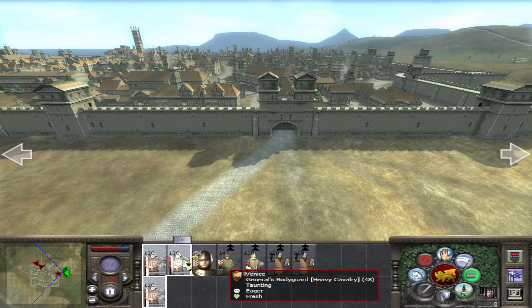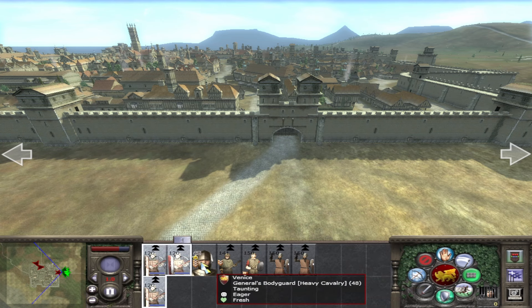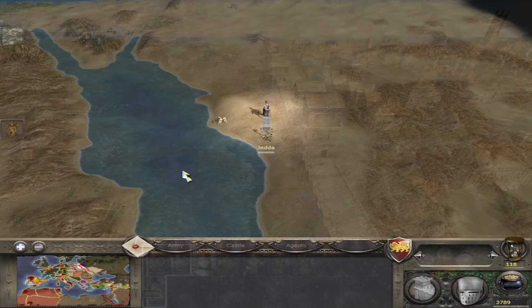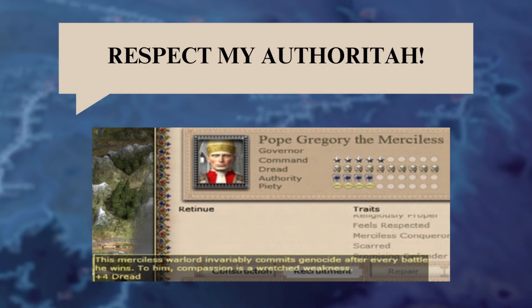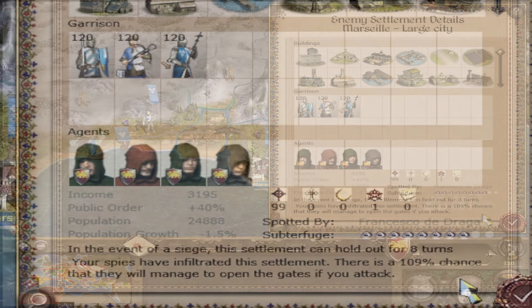If a settlement was poorly defended, it means you can take it straight away and avoid there being any reinforcements coming to help. Also, if you're a Catholic faction, the Pope often gets quite protective when another Catholic faction is getting smaller and smaller and will sometimes issue what I think of as a cease and desist mission — that you will be excommunicated for attacking them. If you can wipe them out in a single turn using spies, you can avoid this happening. If you infiltrate a settlement with several spies, you can increase the chance of opening the gate to over 100%.